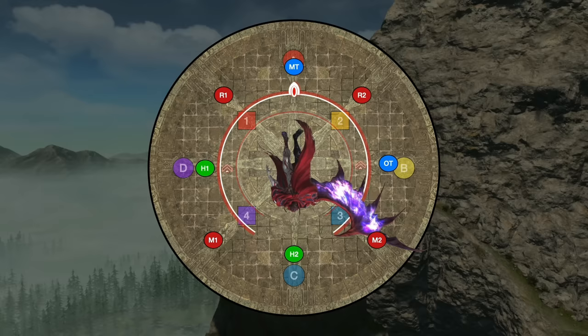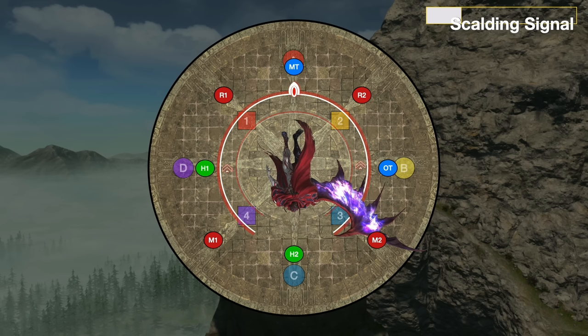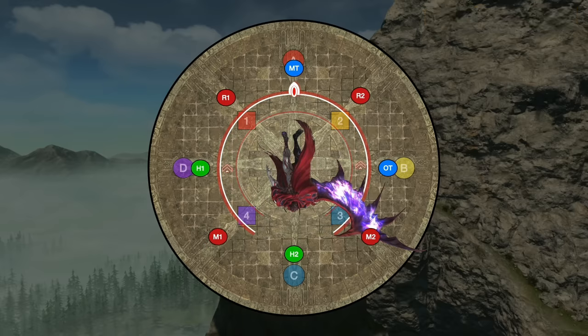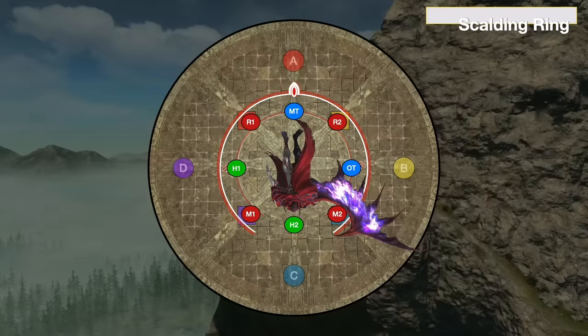These next couple of mechanics — just stay spread. We get an Inferno, but because the wing is out, instead of a raid-wide, this is spread AoEs that target every player and comes with a bleed. As long as you're not stood on top of each other, this isn't much different than just a raid-wide with a bleed. This is followed with Scalding Signal or Scalding Ring. This is again a spread — I recommend having all players on their clock positions — but it also comes with either an In or Out. Scalding Signal is an Out, so the entire boss's hitbox will be unsafe for a Chariot, while every player is targeted with a Line AoE. Scalding Ring is the exact opposite: be in the middle, but every player still gets a Line AoE.